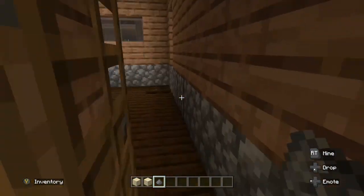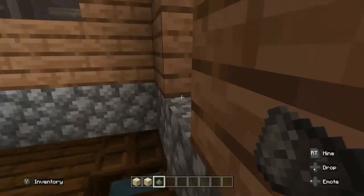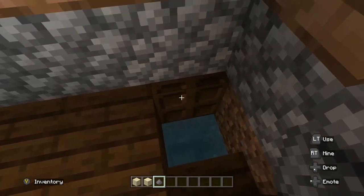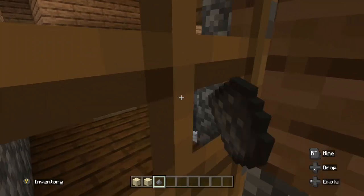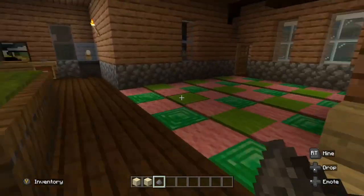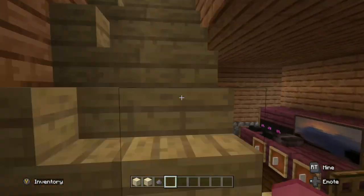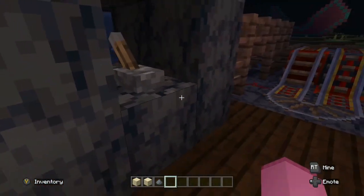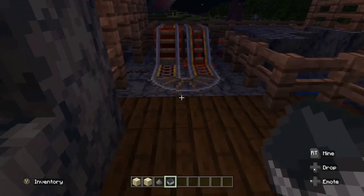I think that's everything — oh wait, no, we have a storage room in here. I haven't really filled it up much. So that is about it for this floor. Now we have upstairs — I made a mini roller coaster here.